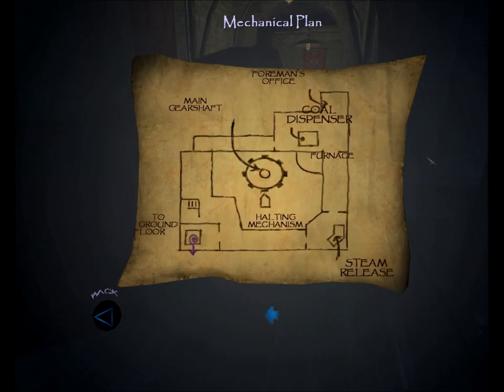Let's look at our map. This is the basement level of the clockworks only. In the southwest corner is the elevator back up to the ground floor. In the center is the main gear shaft. Next to that is the halting mechanism. On the upper level in the northeast corner is the furnace. In the northeast corner of the basement upper level is the foreman's office. Just to the south of that is the coal dispenser, and in the southeast corner is the steam release.